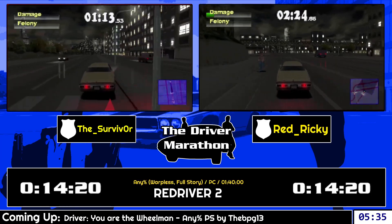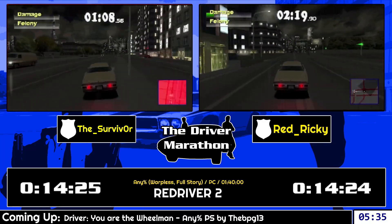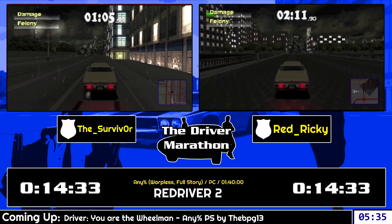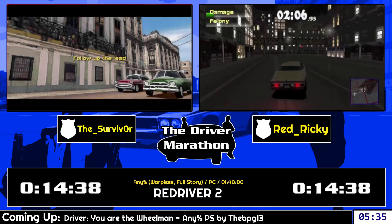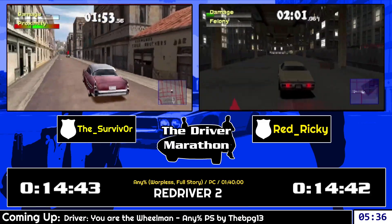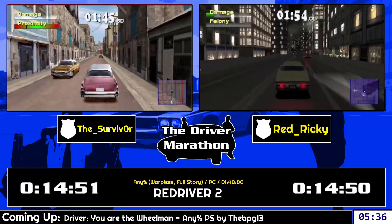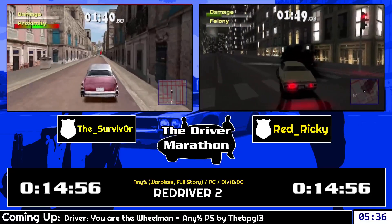I wonder how someone managed to figure that out. Maybe it's a fixed coordinate — like it happens that 0,0 is there on that Havana map, and it could be interesting to check if other cities also have this trigger somewhere. Meanwhile, I'm having some significantly bad traffic leaving Chicago right now. Mine went pretty smoothly until by the end I looked at the map instead of skipping — I forgot there's no skip cutscene there, so I just pressed show map.